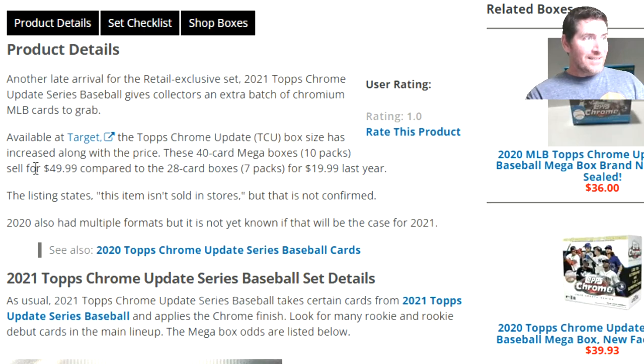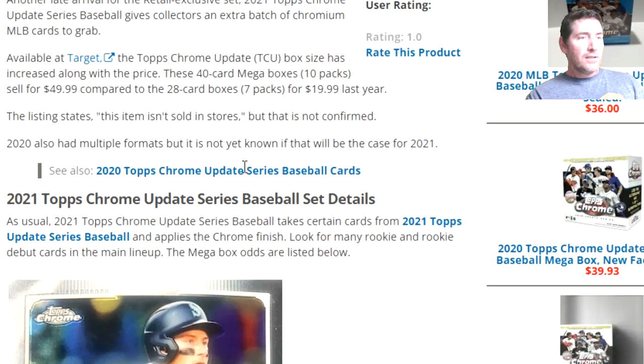Topps Chrome Update box size increased along with the price. These are 40-card mega boxes, 10 packs, at $49.99 compared to a 28-card, seven-pack box last year for $19.99. You're getting 12 more cards for 30 more dollars. Maybe the pull rates are really good - that's what I'm hoping for.